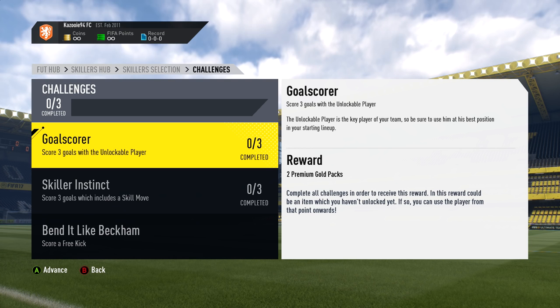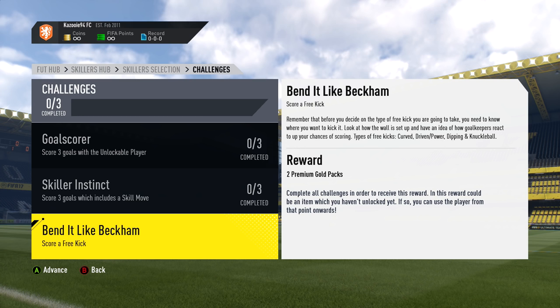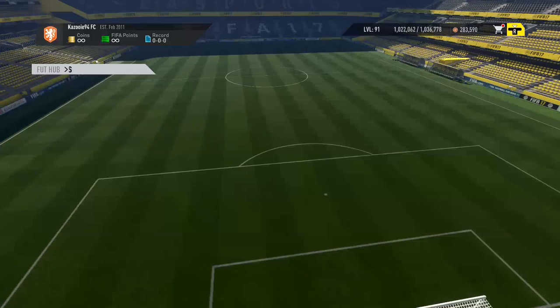The first challenge is to score three goals with the unlockable player, which of course is Edison Flores himself. The second one is to score three goals which include a skill move — basically a skill goal. The third one is 'Bennett-like backhand,' which means score a free kick. Those are all the challenges. If you have any cool challenges you want me to do for upcoming episodes, feel free to let me know in the comments.